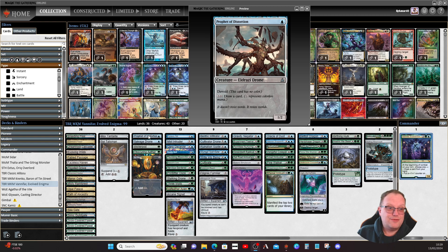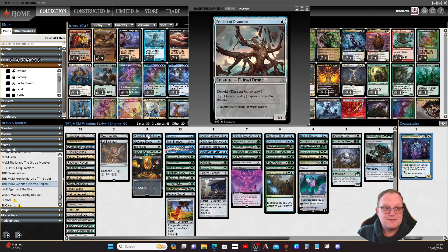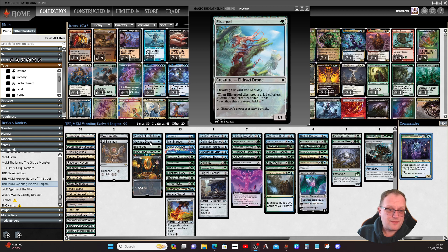The first of our devoid creatures is Prophet of Distortion — devoid means this card has no color, so colorless creatures get the plus one/plus one counter. I'm only playing devoid cards with blue and green symbols. There are some with completely colorless mana costs but I didn't bother with those. Prophet of Distortion is a one/two Eldrazi Drone that lets you pay four mana to draw a card.